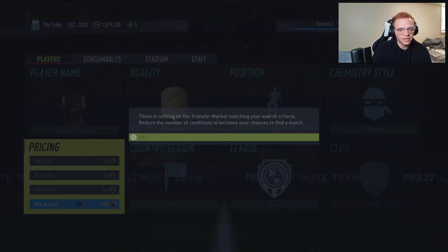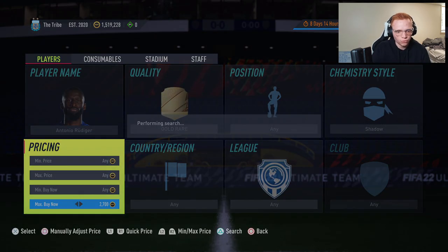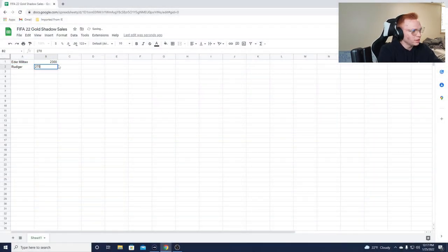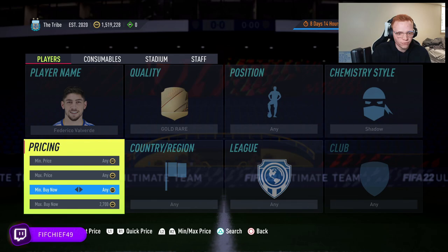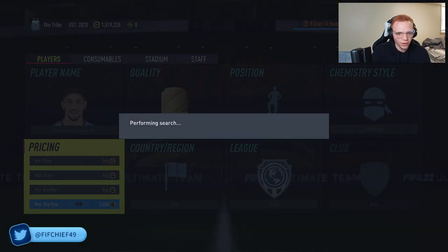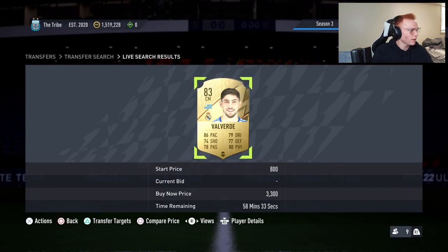For example, I don't know exactly what Rudiger's price is with a shadow, so I'll go check. Right now the cheapest Rudiger with a shadow sells for 2700 coins. To help memorize these cards, I'm creating a spreadsheet — I'll put Rudiger in at 2700. Every new card I see, I add it. For example, Valverde with a shadow is selling for about 3300, so I'll put him in at 3300.